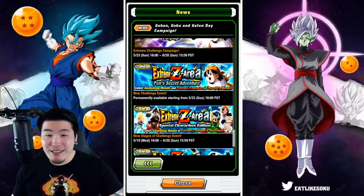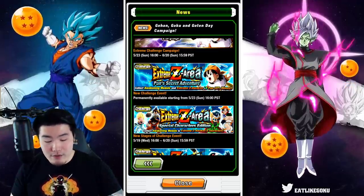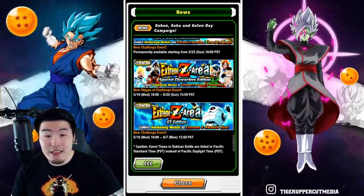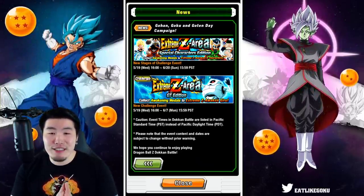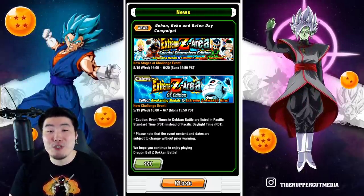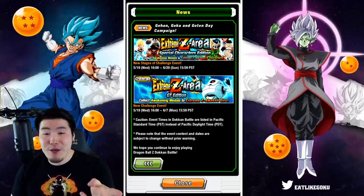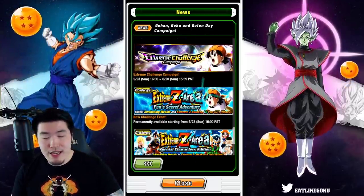From there, we have some more Extreme Z Awakenings. There are two new special character Extreme Z Awakenings for Kid Saiyan Man as well as Grandpa Gohan and DT Pan, dropping on the 19th. Same thing for the Extreme Z Area for the Int Giru, also dropping on the 19th. So a lot of new Extreme Z Awakenings — four to be exact: Giru, Grandpa Gohan and DT Pan, Kid Saiyan Man, and LR Baby Pan.